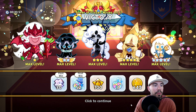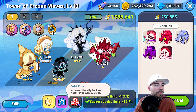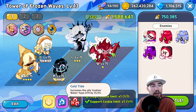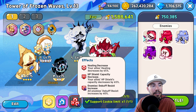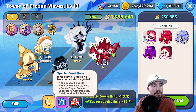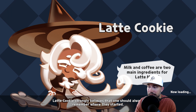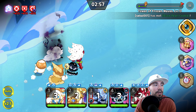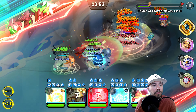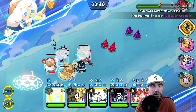Cold Tide increases ally cookies' water-type attack by 25%, so there's a water focus there. We also have other effects: healing decreased, HP seal decreased, and enemy buffs decreased, plus special conditions. We'll keep the same team — we've got two water attackers running a double heal strategy for now, which works fine. We could move to a stronger attack strategy and might do that to give you another point of view.